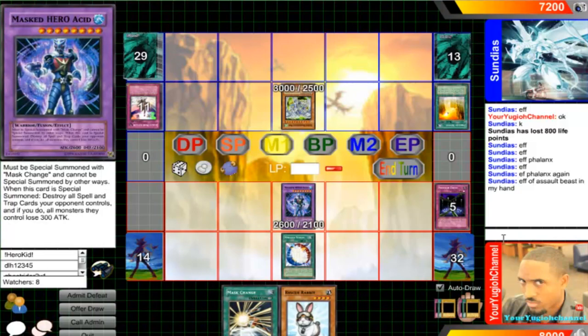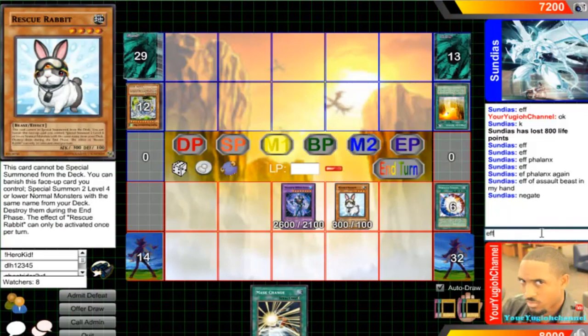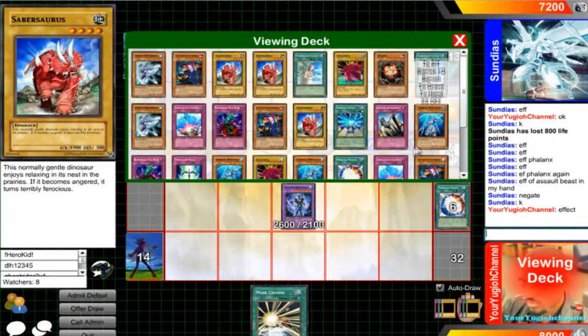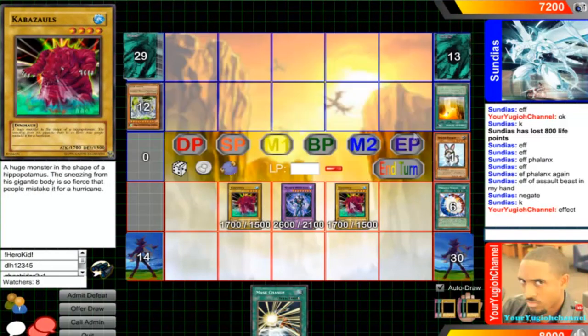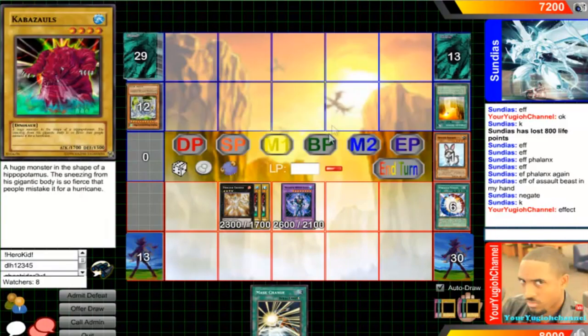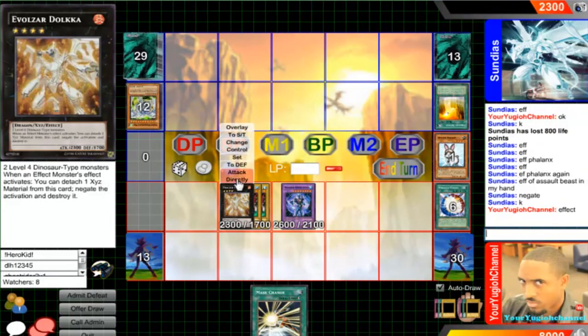Acid — so he negates it. I summon Rescue Rabbit, activate its effect — vanish. These are Water monsters, so I can use Miracle Fusion with them. Now overlay these two to go into Docker. He attacked for 2600 and 2300.